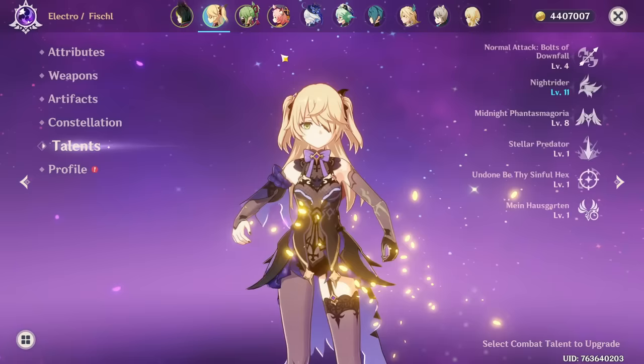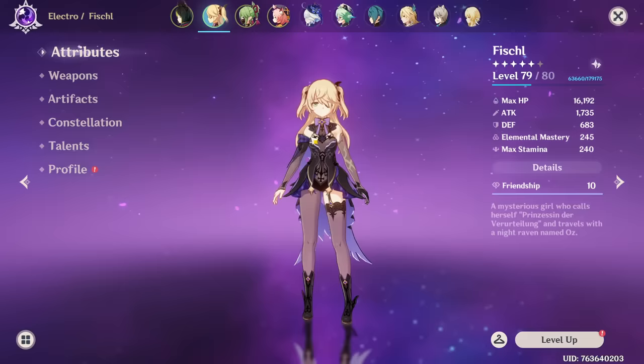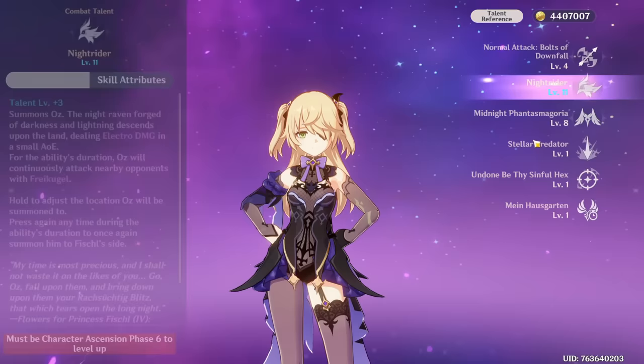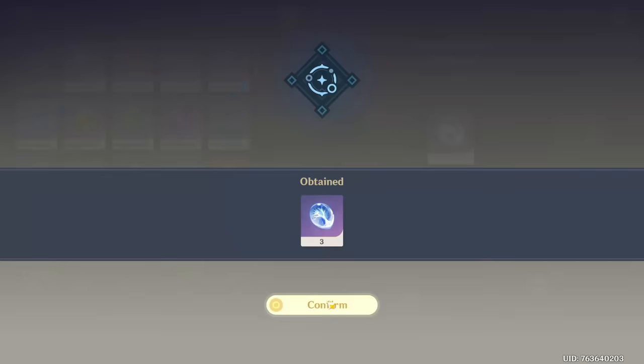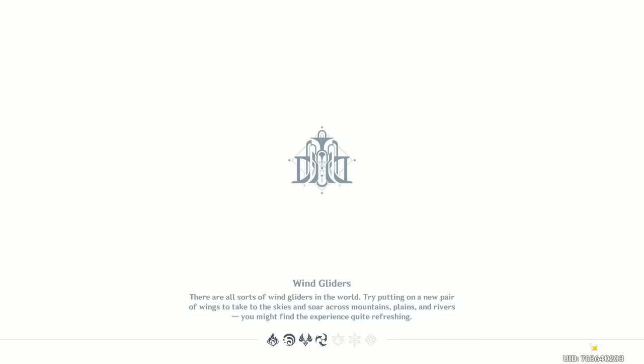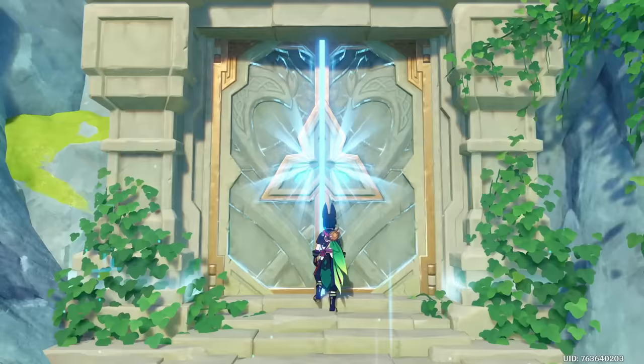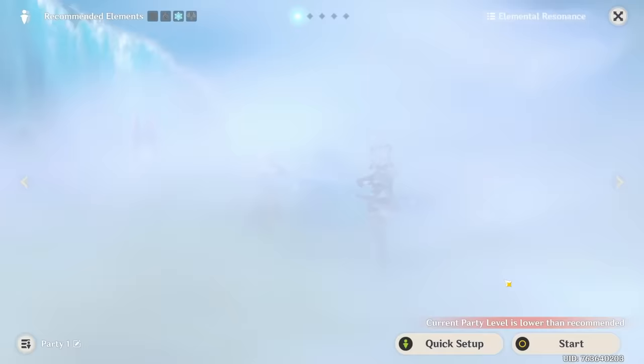I already maxed out everything for the ascension she has. I'm not gonna bring her further for now - we'll focus on max ascensions when we get all the characters we want for those two separate teams. Talents are at level eight so we can try to get better artifacts. Good thing is that passively we will be able to farm stuff for Furina as well, so that domain is pretty efficient.